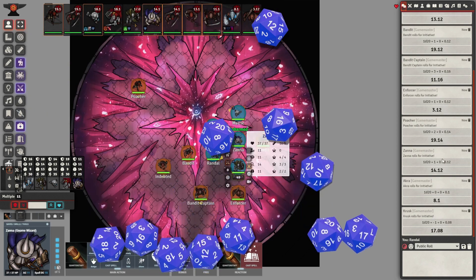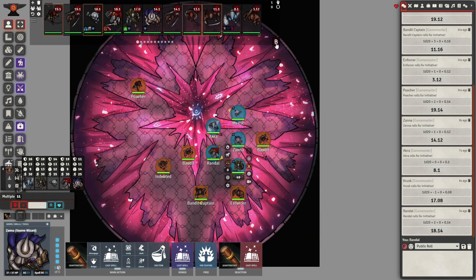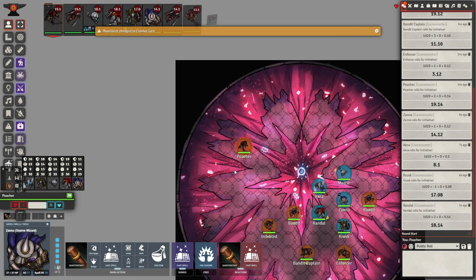The initiative will be rolled over here. After that's done, the dungeon master will click 'Begin Combat' and that will bring you to the first person in the order.